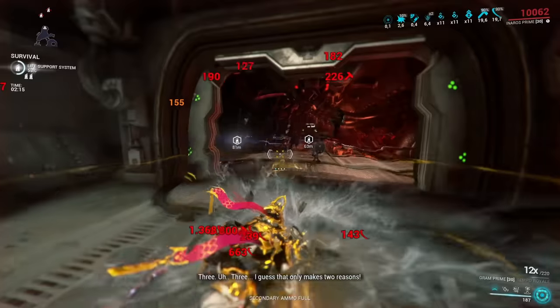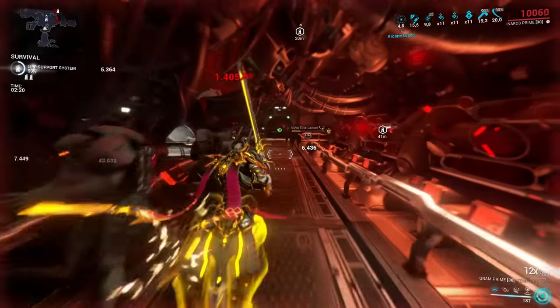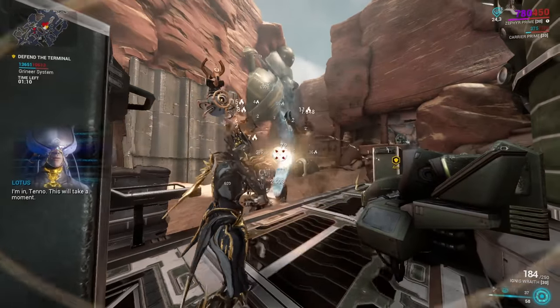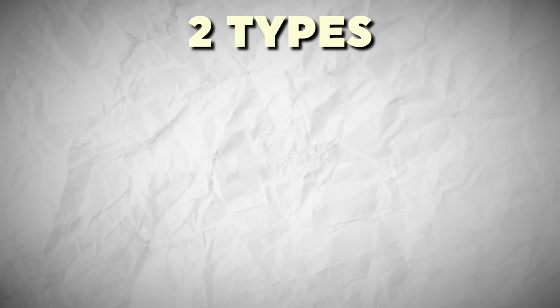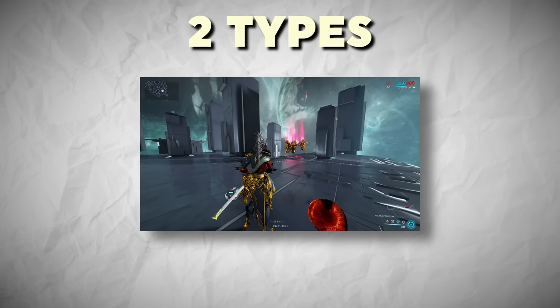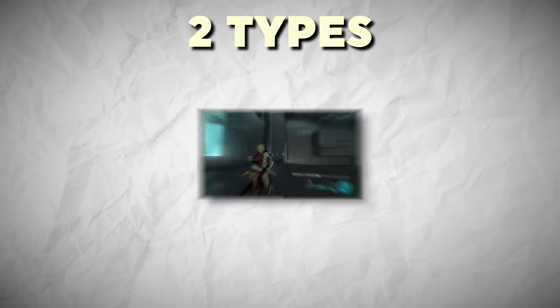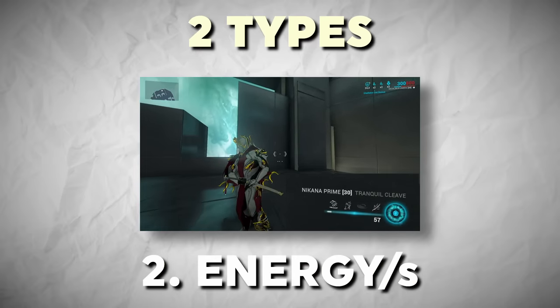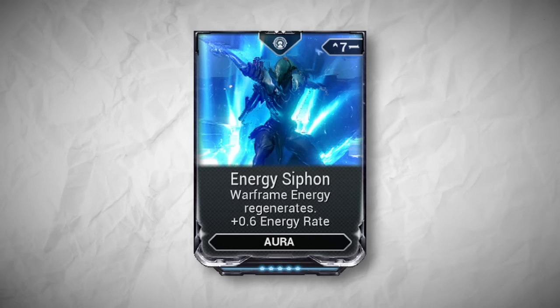Now, before we start with the first methods, there is one key mechanic about energy regeneration that we need to understand, because otherwise a lot of this list won't make any sense. In Warframe, there are actually two different types of energy regeneration: one where you simply get a flat amount of energy, like the 25 when picking up an energy orb, and the other where you regenerate a set amount of energy every second over a certain period of time.